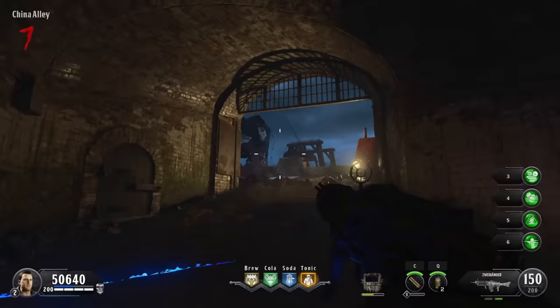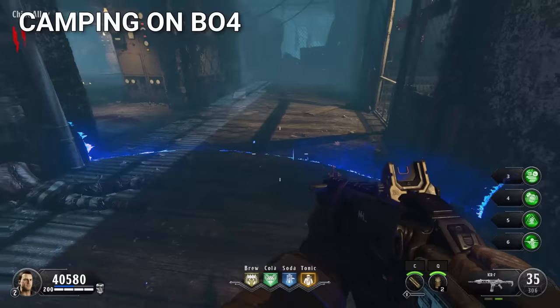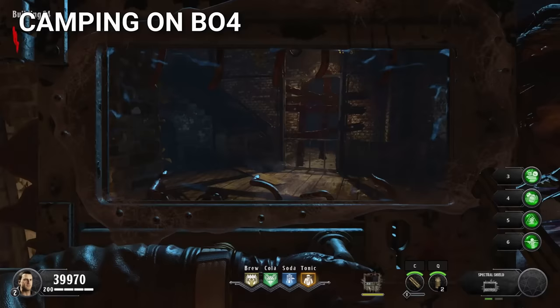Camping can be fun in Zombies, but specifically camping in Black Ops 4 with Stone Cold Stronghold and Victorious Tortoise is super fun. Stronghold creates a ring around the player when they stand in it and gives them armor, while Victorious Tortoise allows the player to not take damage when they have their shield out — two awesome perks for camping.